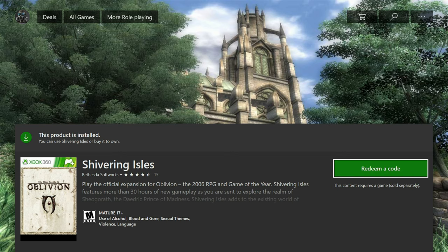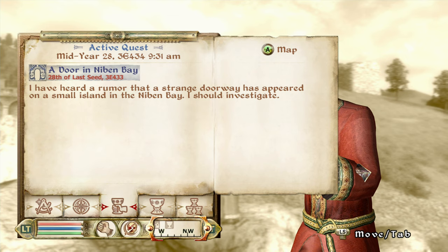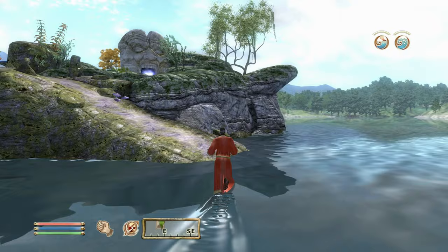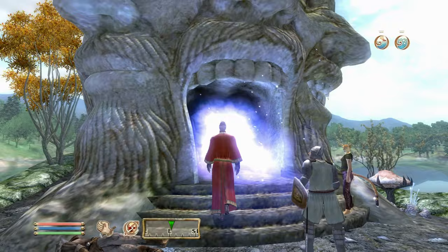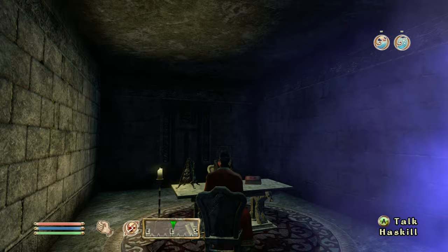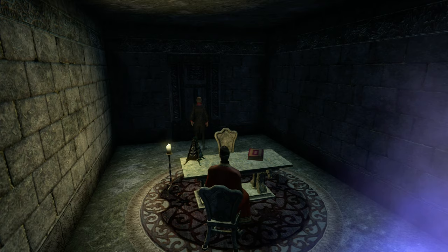If you decide to play Oblivion, do yourself a favor and get the Shivering Isles DLC — this is my favorite DLC of all time, truly a Bethesda gem. It is the final story of what happens to the Oblivion character: you become the Daedric Prince of Madness, Sheogorath. You come to this little portal in the middle of Niben Bay, kill this insane guy who runs out, and Sheogorath tells you to come on in. You're greeted by Haskell, who becomes your summonable butler.